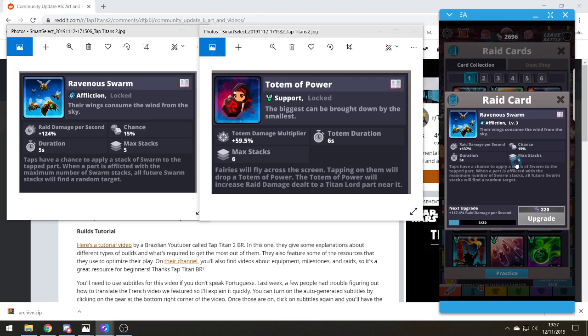If you're trying to get your 600 taps max on your raid and you've also got to tap on 6 additional flying fairies on screen, that might take away from your max tapping power on your raid window. Also, if it increases damage to the Titan Lord part near it, does that mean the totems drop randomly? So if you're using an attack on limbs and it lands near a head, or you're attacking head-only and it lands near the limbs, you might lose both tap power and total damage.